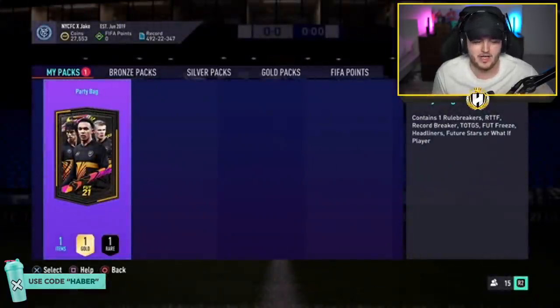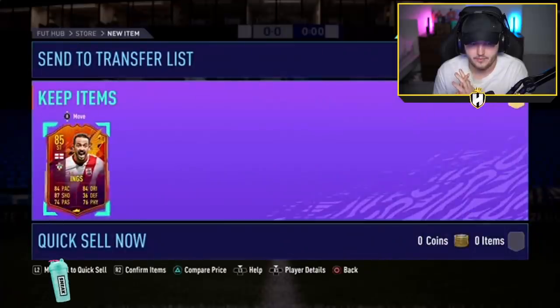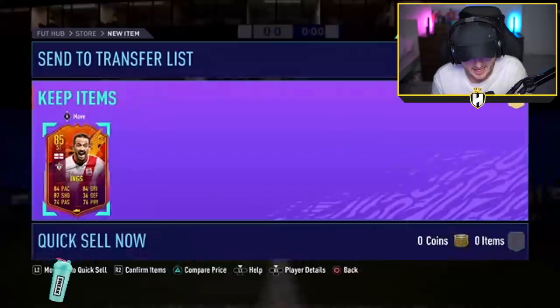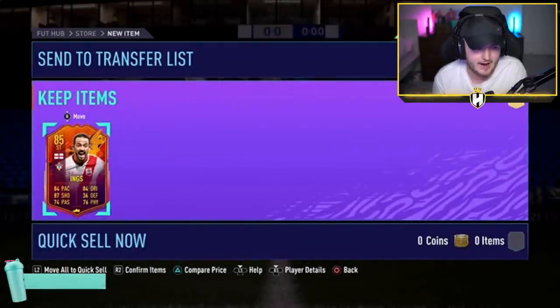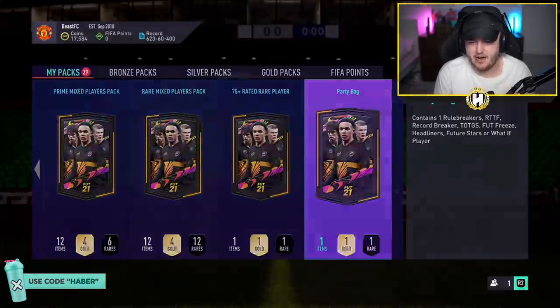Alright, here we go - party bag number two. It's Headliner Danny Ings. So the headliners are still broken in this pack, they're still messed up. That is a shame, that is a big L. Can we get something a little bit better than that, EA? That was a bad card, bad pack.